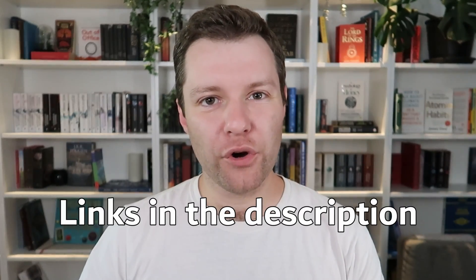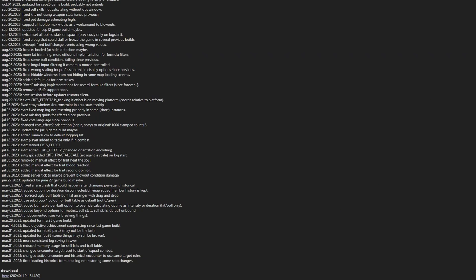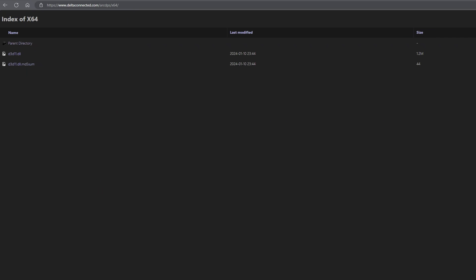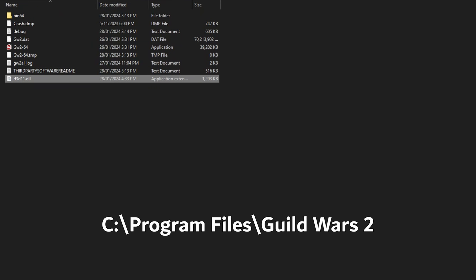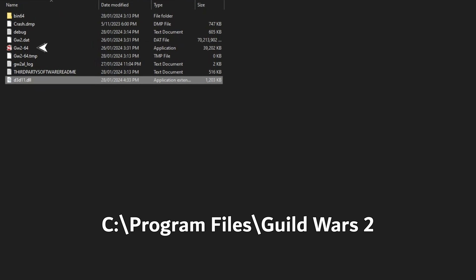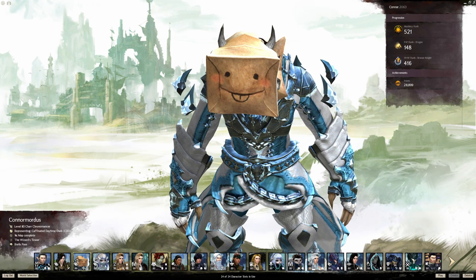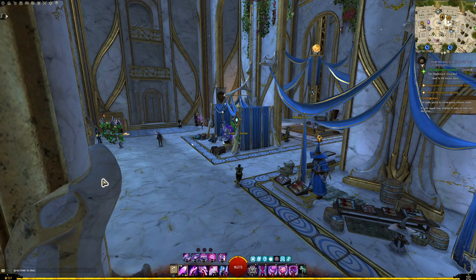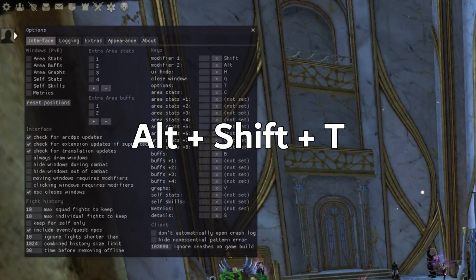Now let's walk through the installation. All links will be in the description, so do not worry about it. Visit DeltaConnected.com, head straight to the bottom of the page, click download, and download the latest D3D11.dll file. You'll then drag this file into the Guild Wars 2 directory in your program files — this is right next to the Guild Wars 2 launcher, if you want to check. So for now, you're done. Launch Guild Wars 2, and once you're in the game, press Alt, Shift, and T to bring up the Arc DPS options.